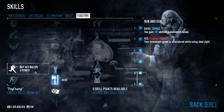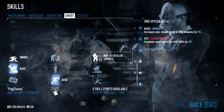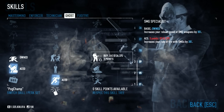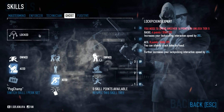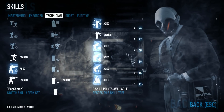Everything else is just kind of icing on the cake — Blade if you ever do want to stealth, SMG Specialist which I like picking up because it opens a whole new set of your inventory and makes a whole bunch of SMGs a lot more usable. Fast Hands is always good for fast bag moving, and the meat of this build is in Enforcer and Technician.